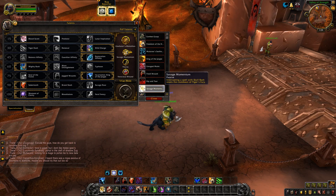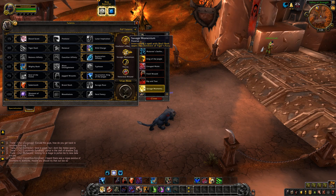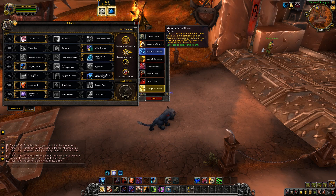So I'm going to go over what I'm going to pick and why. Savage Momentum — you're just going to need it for that extra Tiger's Fury. It's too difficult to give up, because you're going to be doing so many interrupts and you're going to want that extra Tiger's Fury.